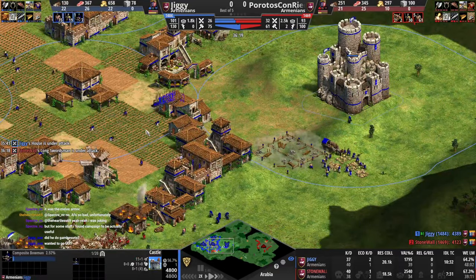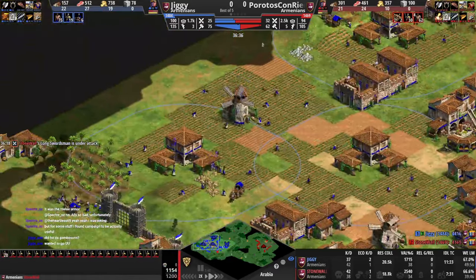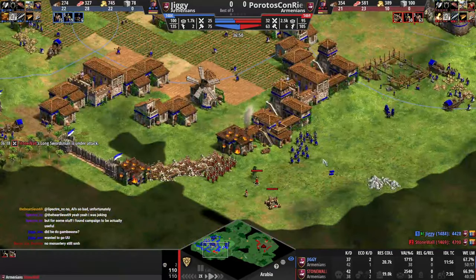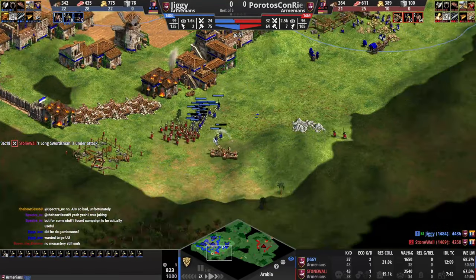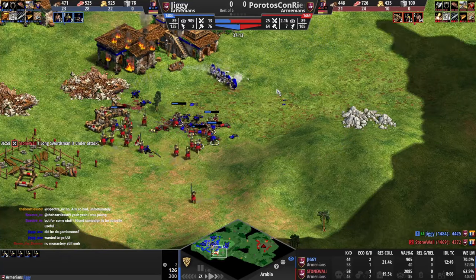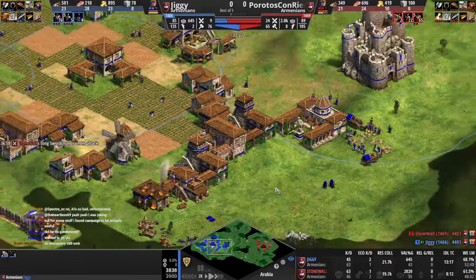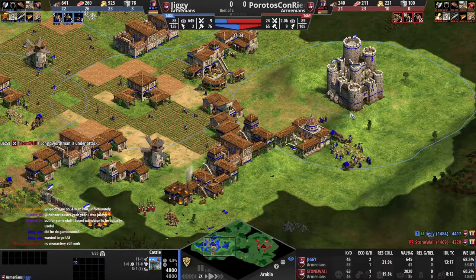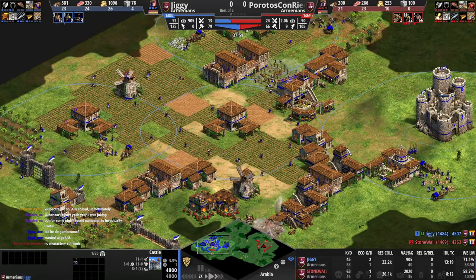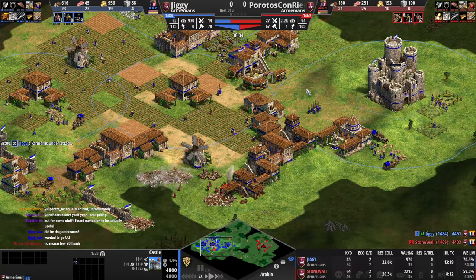Where are your guys? The llamas — how did they get out there? Look, we just have less. This is a numbers game. He has twice as many guys, so taking a bad fight like that is questionable. Not having the third TC earlier and just making swordsmen or crossbowmen — you have to just choose something. We can't go too many things all at once.